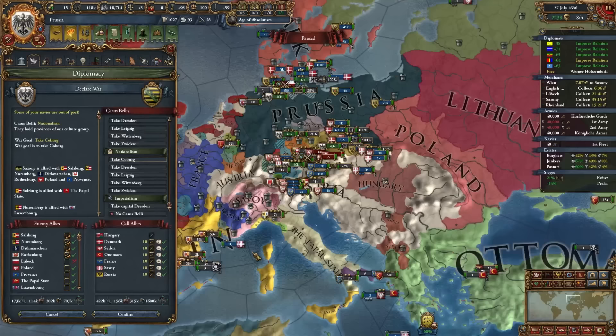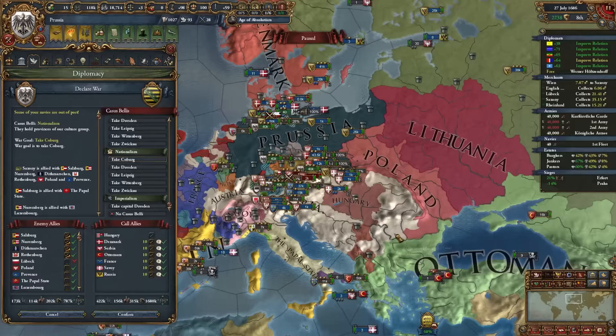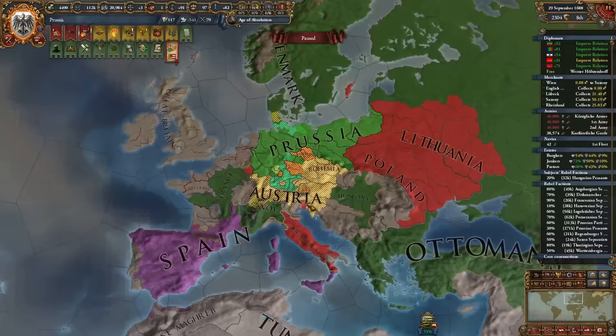Starting another war against Saxony, calling in the remaining German nations — Salzburg, Nuremberg, Dithmarschen, Rothenburg — which even pulls in Poland. I paid off the Ottomans' debt so they'll help. With Russia in too, and all my allies, we're going to annex everyone right away.